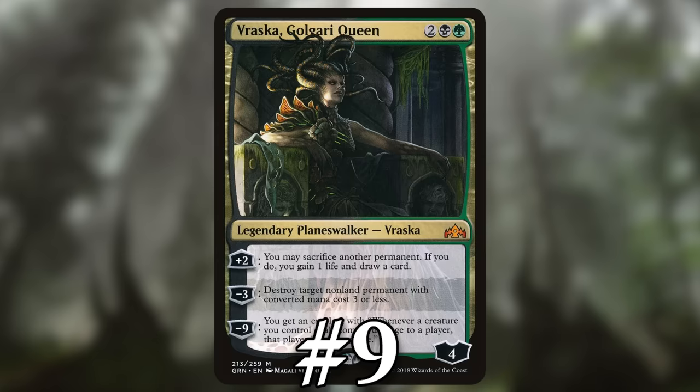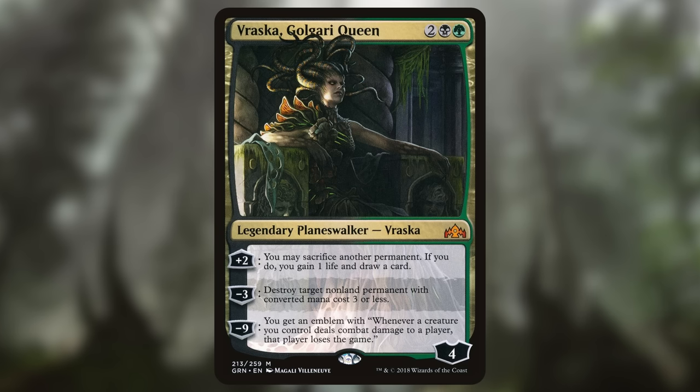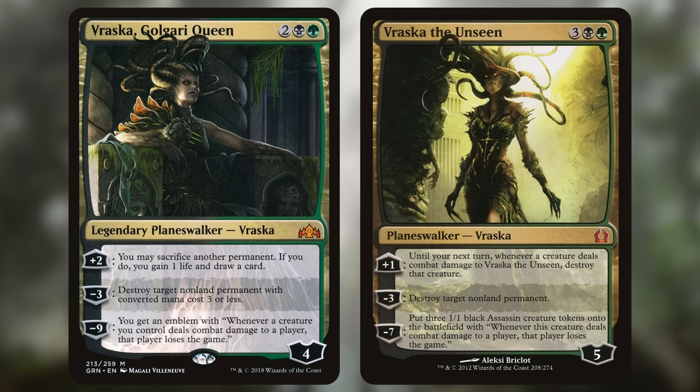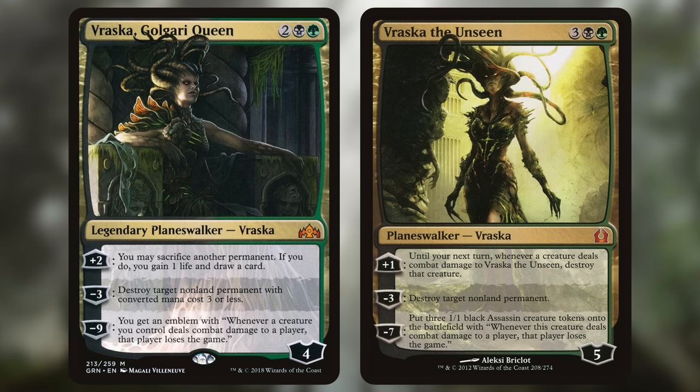Number 9: Vraska Golgari Queen. It's a very playable card — arguably a staple back in Guilds of Ravnica Standard and good enough to occasionally show up in Pioneer and Modern — although using Vraska to make someone lose the game is pretty rare. Most often it just generates card advantage in sac decks and Abrupt Decays away opponent's permanents. Like the other Vraskas, it's the ultimate that lets Vraska end your opponent, giving you an emblem that essentially gives all your creatures deathtouch but for players, with a single attack making an opponent lose the game.